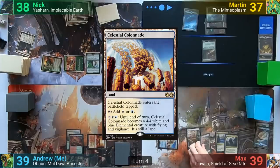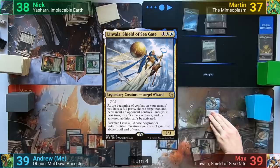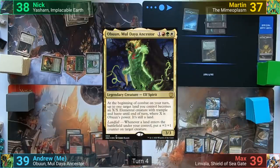Max untaps, plays a Celestial Colonnade, and even casts Linvala, passing to me. I play a Mountain, tap out for my Commander Obun, and pass.